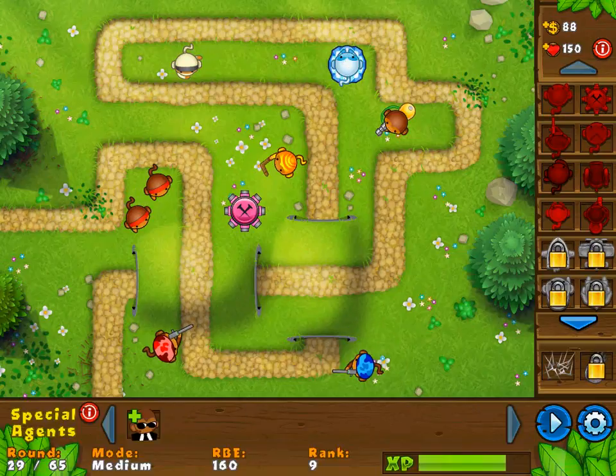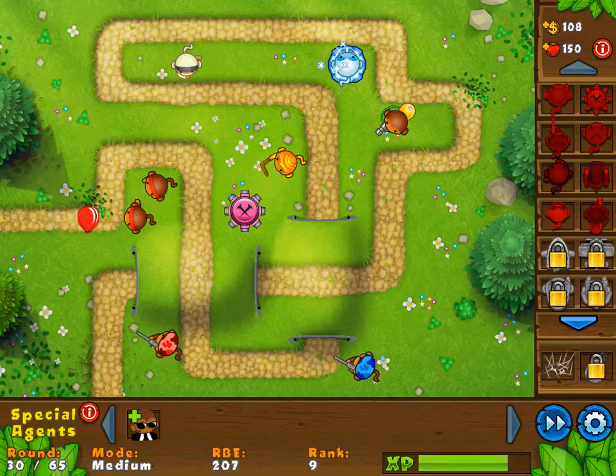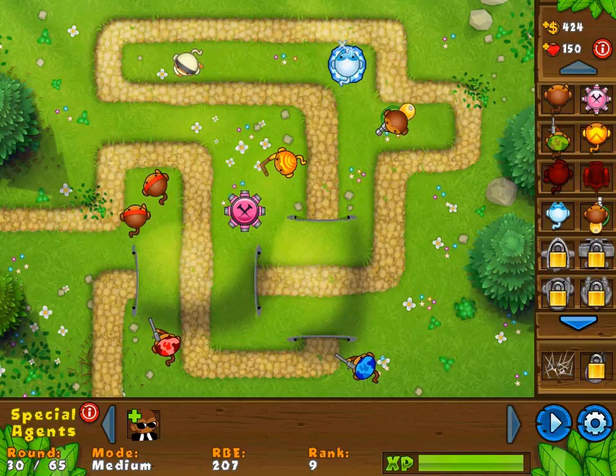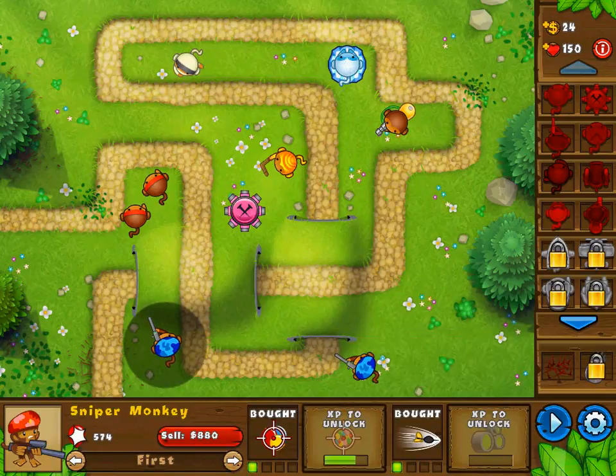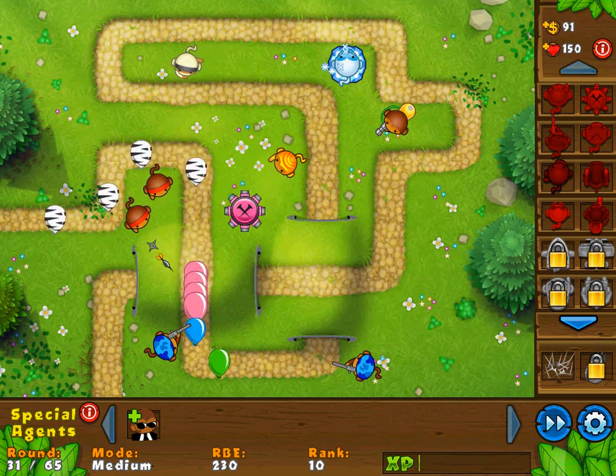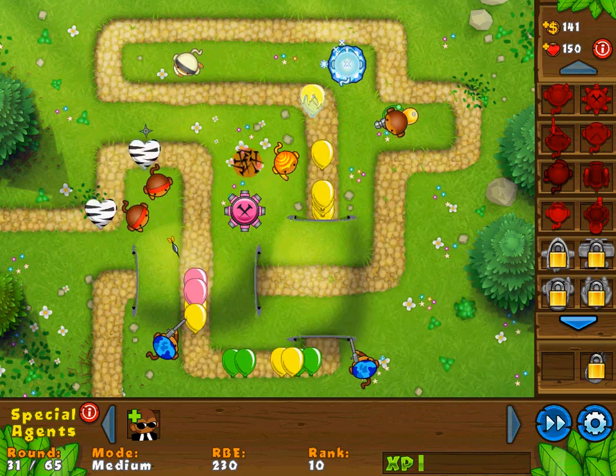Larger freeze area that freezes balloons for longer — I can upgrade that right now, sure, why not. This guy is actually blue now. I still can't afford it on that guy. I don't know what RBE stands for at all. Yeah, we're able to pop the lead balloons — I think it's the snipers that are able to pop them. This can be easily dealt with. I can get faster firing on this guy. Got some zebra balloons — oh no. Oh my goodness. I'm not comfortable with this. Select the road spikes! The ice tower's kind of doing its job now.